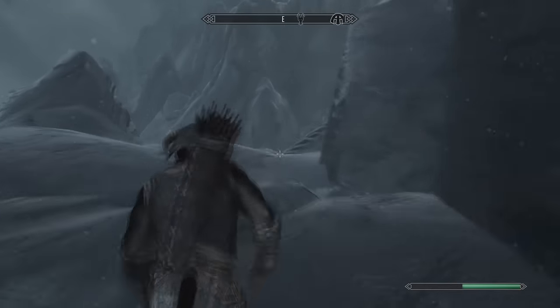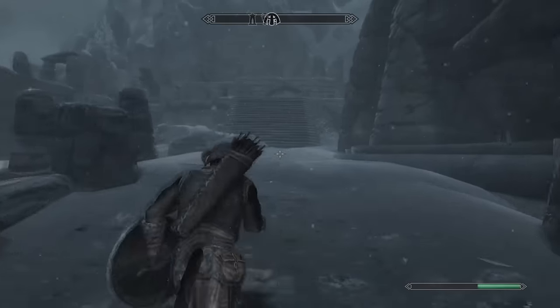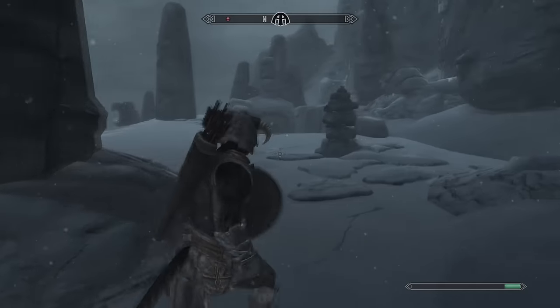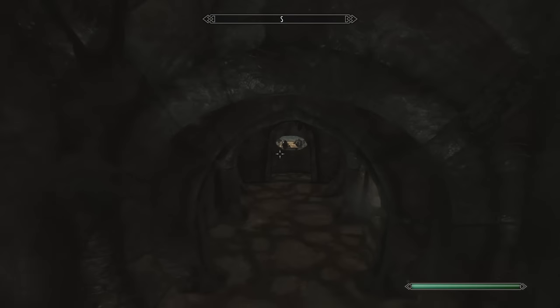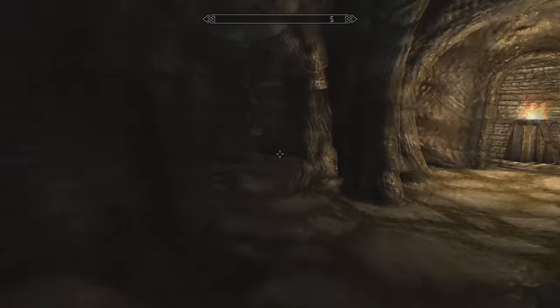Once you get there, don't bother with the Frost Trolls — they'll probably kill you. Run past them and go to the door. Save outside the door, because there's a chance you won't end up finding the ebony weapons inside. It's a tiny chance, but it's still worth saving. Inside, you'll almost always come across a Draugr Deathlord carrying an ebony bow, but the other Deathlord has a randomized ebony two-handed weapon.